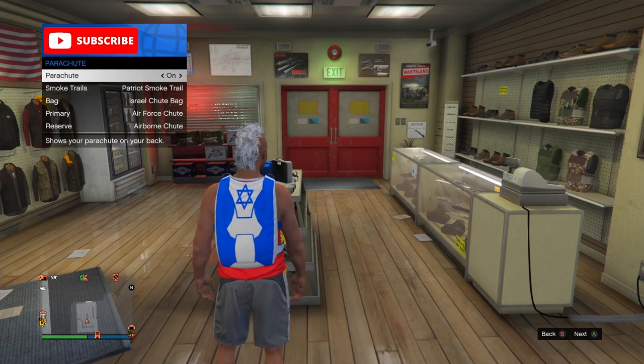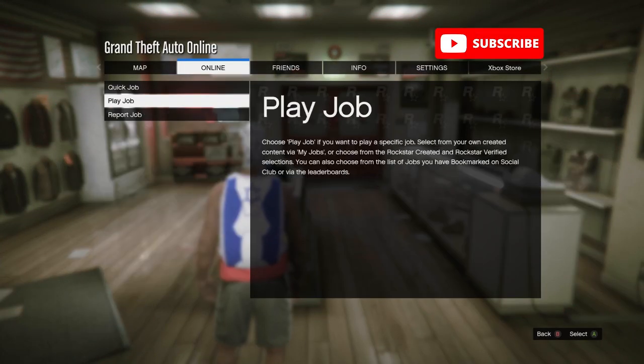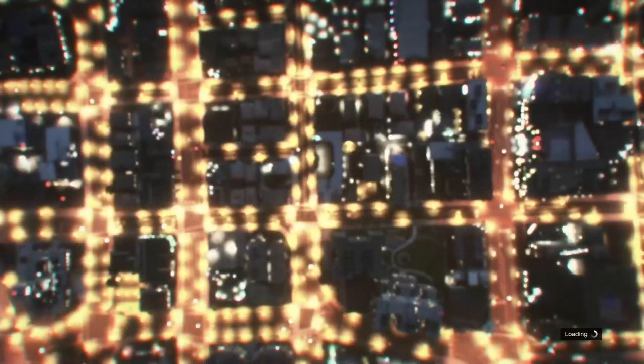Next, go into parachute and set it to on. Now open the pause menu, go into online, select jobs, play jobs, Rockstar created, scroll down to parachuting and select the first parachuting job.